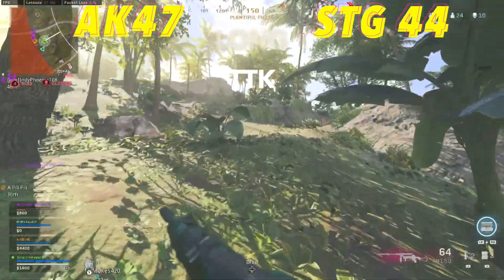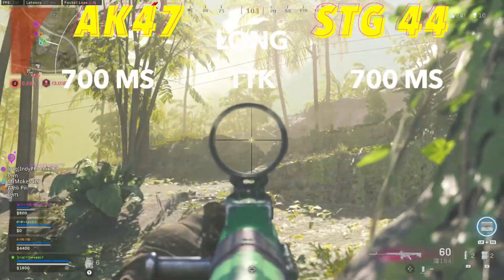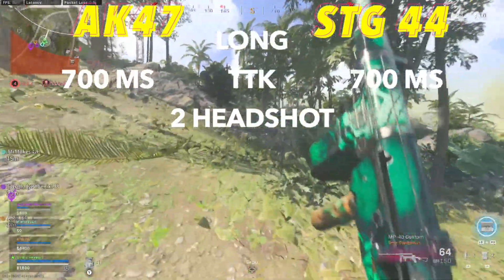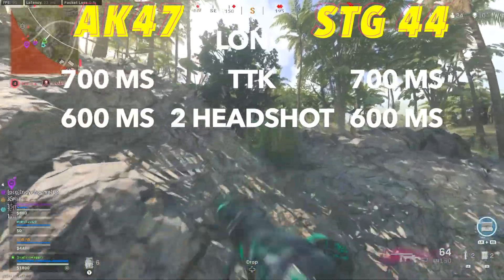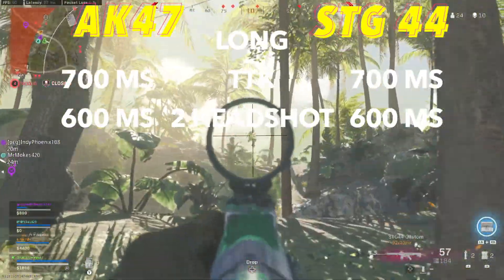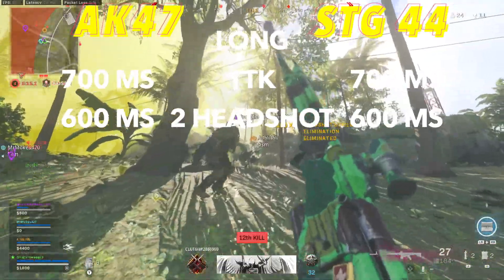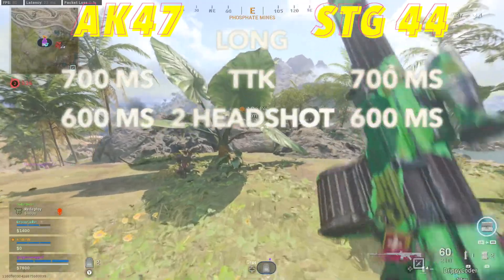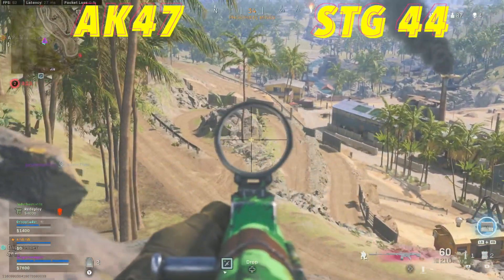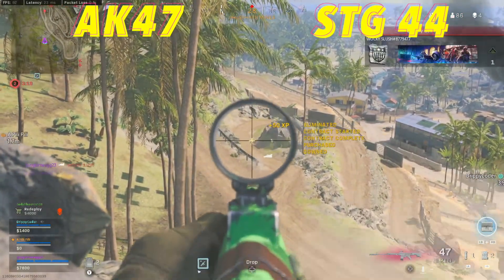For now, moving over to the long range time to kill — that's the same story where they're both 700 milliseconds and you need 2 headshots to lower their time to kill by 100 milliseconds back down to 600. Any TTK at long range below 750 milliseconds is going to be a possible meta weapon, because that's about the cutoff point. If it's above 750 milliseconds, it's going to kill too slow to compete against the top tier weapons. At this point, you're probably wondering why would I use the STG over the AK-47 when they're the same exact weapon and I already have the AK leveled up?